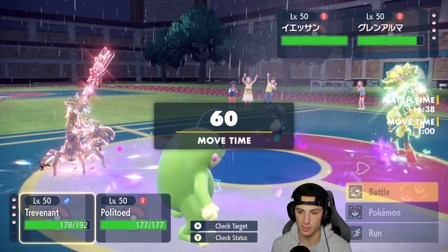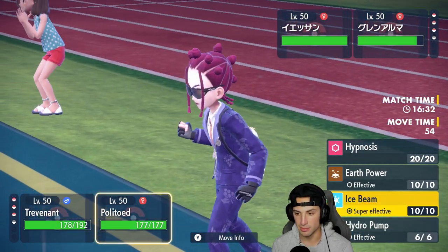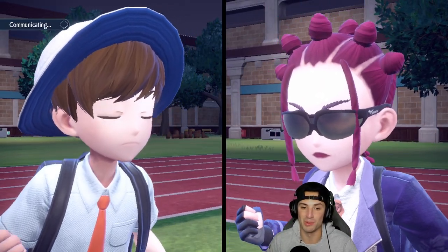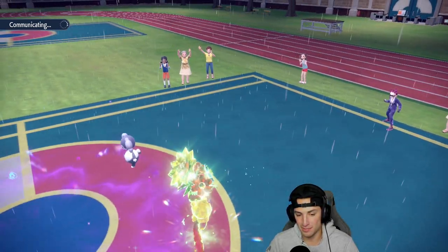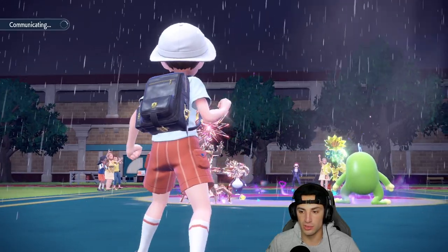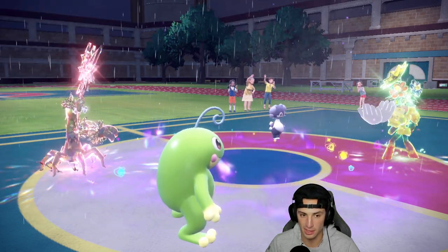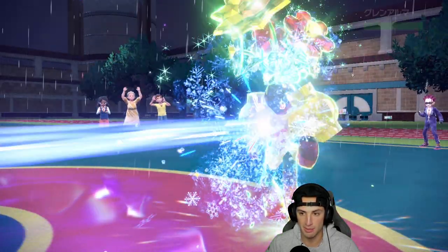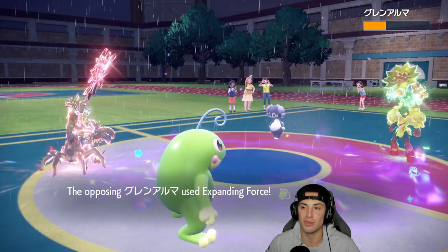We have the Choice Scarf on Politoed which I like, so I'll set up Leech Seed on Indeedee and throw out an Ice Beam — definitely the best bet to start chipping Armarouge. Indeedee goes for Helping Hand while Trevenant sets up the Leech Seed nicely. Politoed lands a great Ice Beam dealing some lovely damage. Expanding Force comes flying out — terrifying — but we get rain set up, which is beautiful.